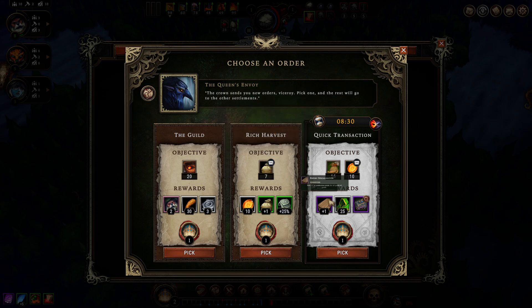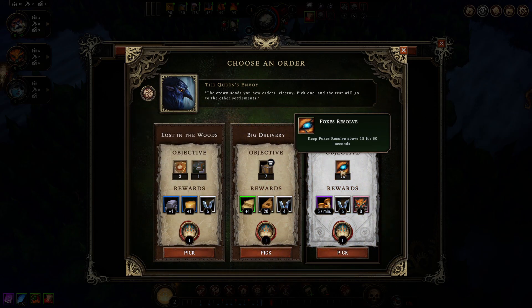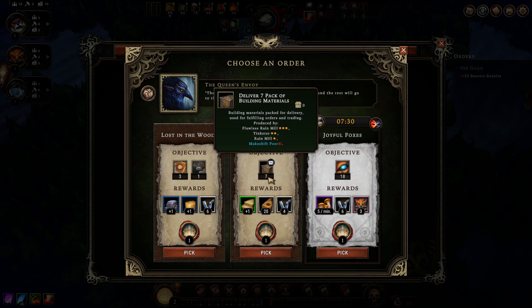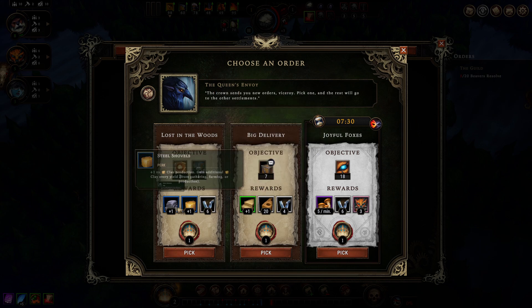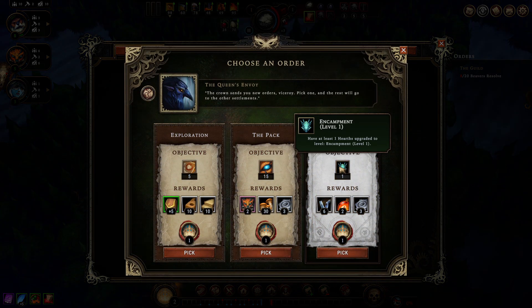Our orders are up. This timed trade order might be a little hard — I do have the provisions and amber but I'd rather make a safe choice here. I don't really have the ingredients to make crops, so let's go for the 20 Beaver Resolve order. Open glades — Fox Resolve is another option, but I'm not well versed enough in foxes to hit that resolve. I'll take the glades and rebuild option since I don't want to make packs of building materials.